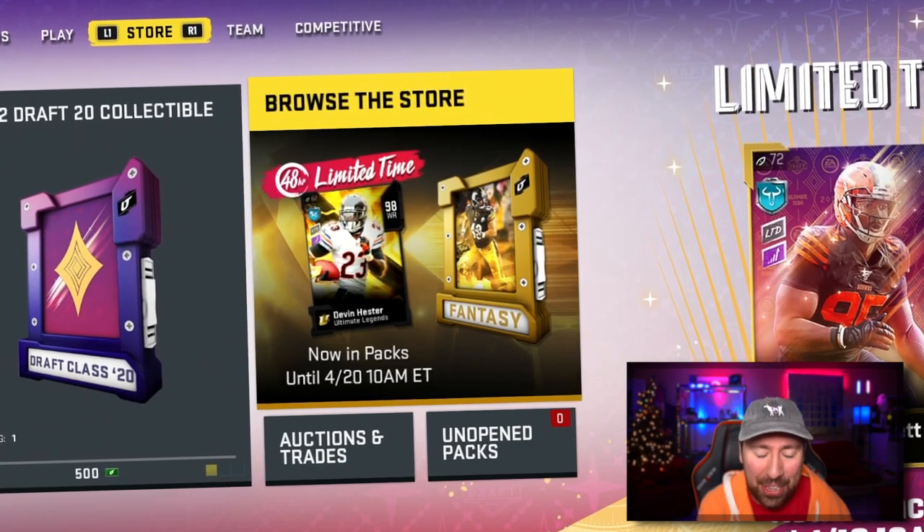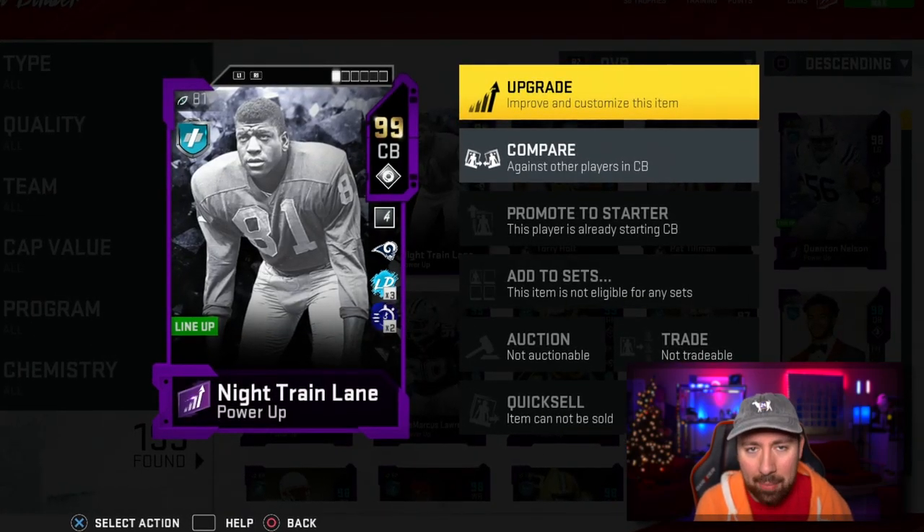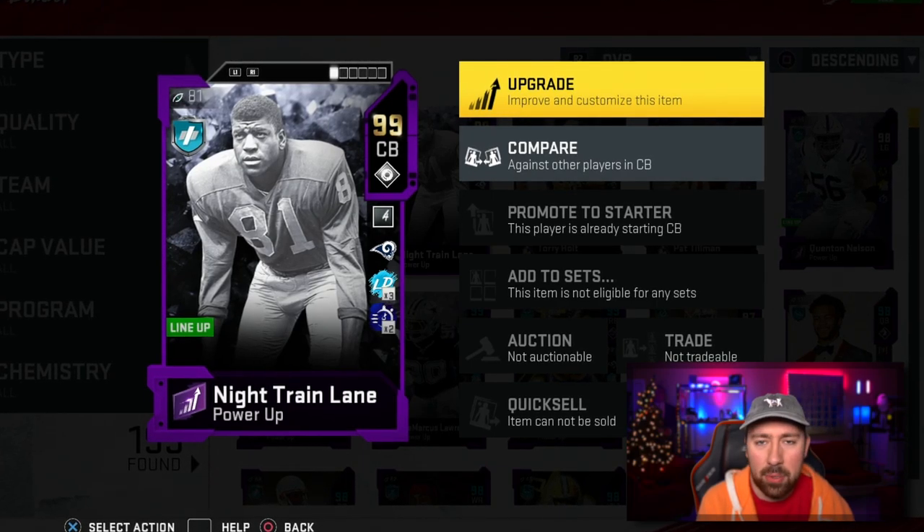That is 98 overall, limited time, Devin Hester. Now, the only way I'm going to be able to get Devin Hester is if I use my power-up pass.